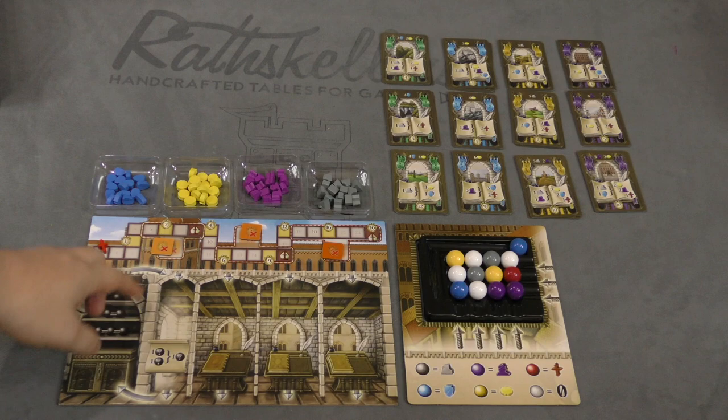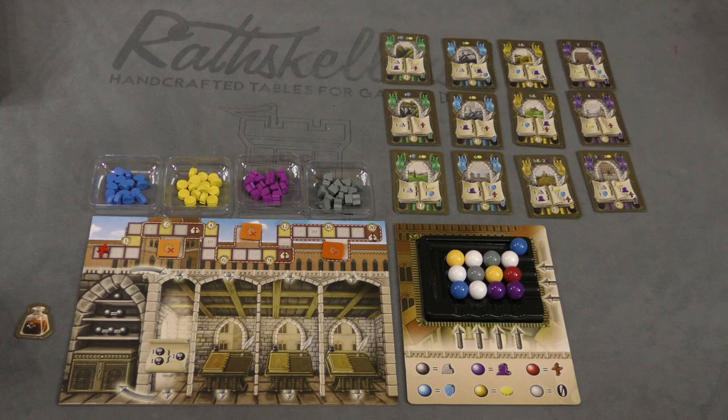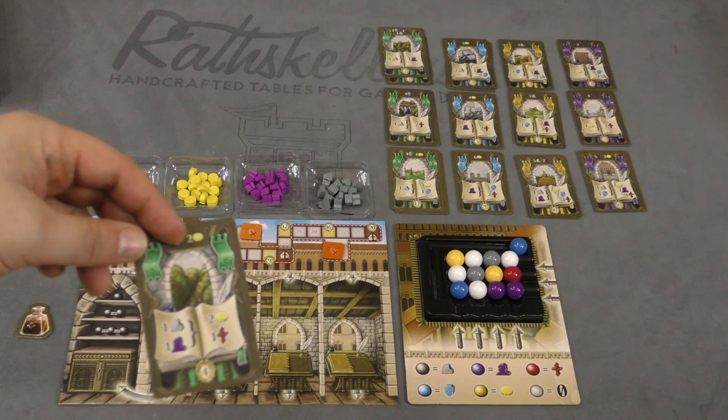In this game, each player has their own player board where they'll be moving along a faith track. Getting to the end of that faith track will trigger the end of the game. Players are also going to be building cards in front of them, and having built seven of these cards will also trigger the end of the game.